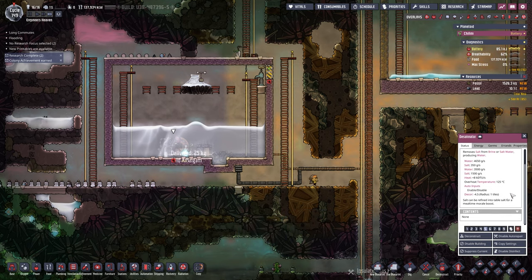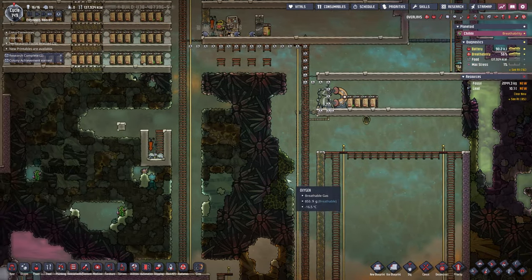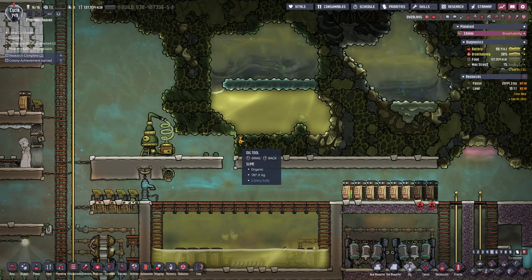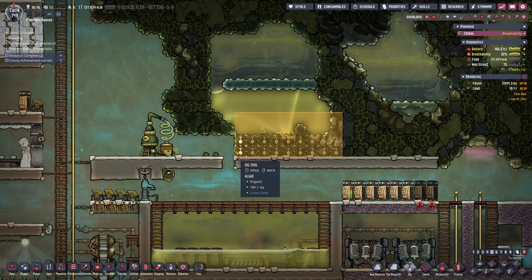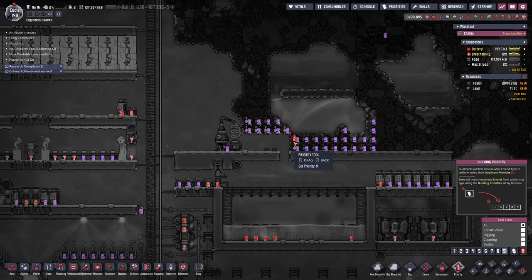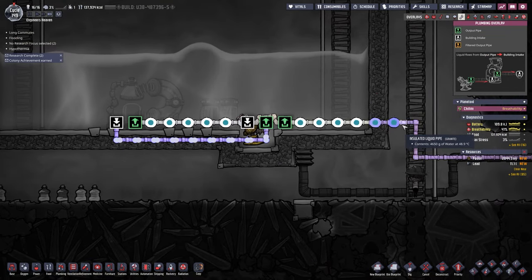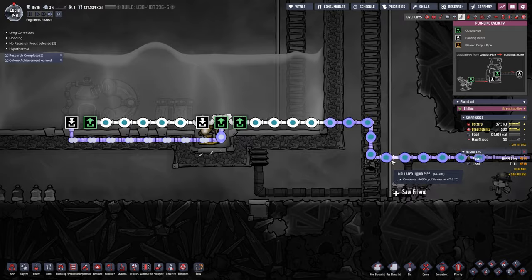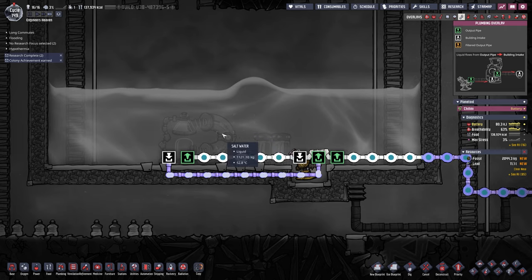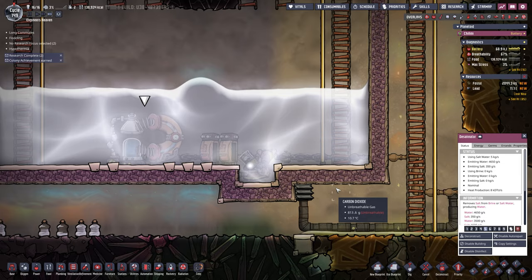Our desalinator is now working underwater here. We can actually start digging this stuff out - not just two but four high, we want to get rid of everything in our way. Our desalinator just started working - here's our first fresh water coming through, 4,650 grams. And we are now pumping the salt water out into our liquid desalinator, and the desalinator converts it to salt as well as water.